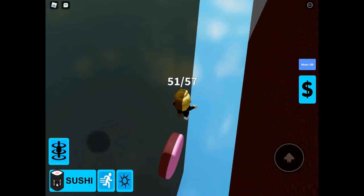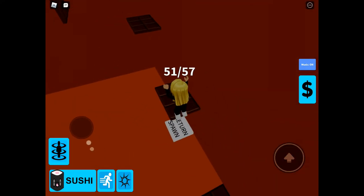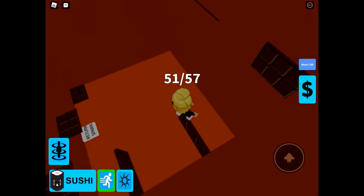Drop onto the macarons or sweets in the chocolate river and then walk off to the edge, and that will teleport you into chocolate.